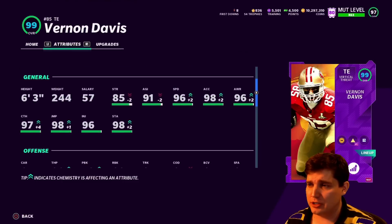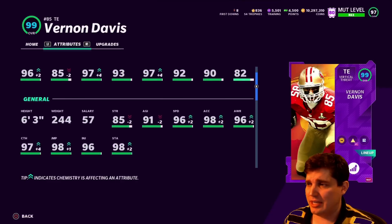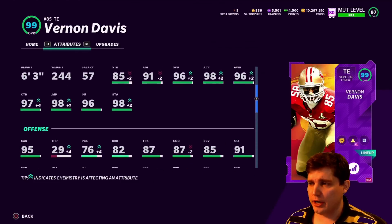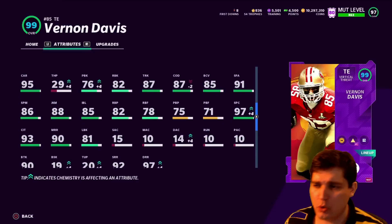96 speed up to 98 at the tight end spot is top-end receiver speed once you get that other number. 96 is very nice to stretch the field. He's got great catching stats too — 97 spec catch, 97 catch with the go deep chemistry on him. You could argue the change of direction agility is a little lower than you want, but it is higher than Waller. The air trucking — I don't know if 244 can air truck, if that's something you do quite a bit still.